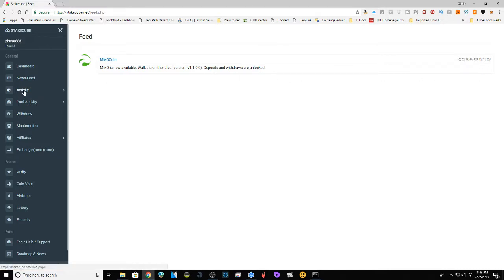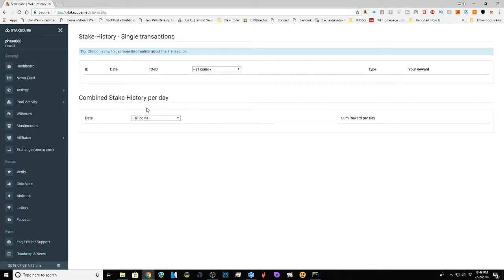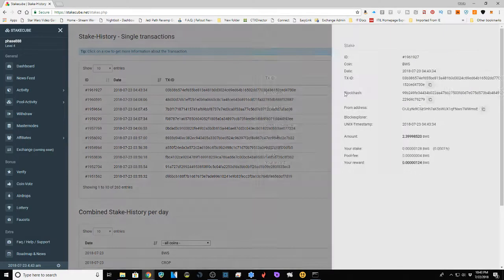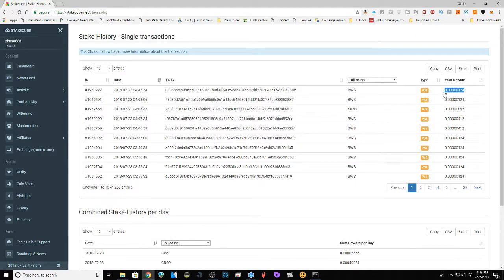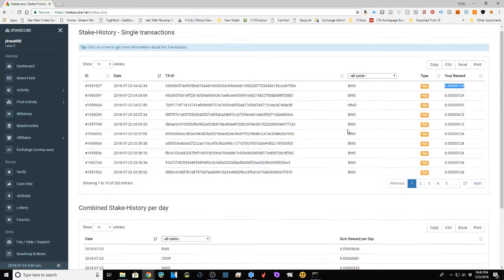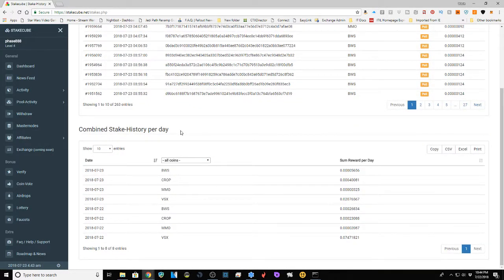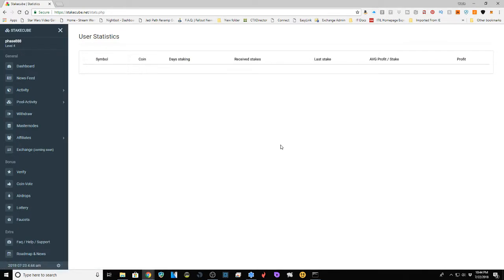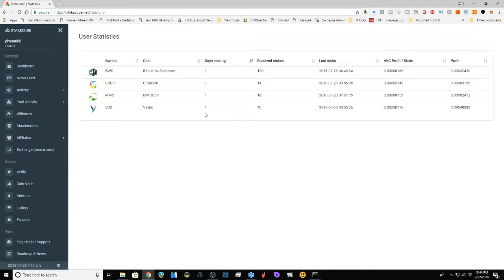The dashboard is your coin cockpit — it tells you where all your coins are, and you can check your masternode slots. You can go to the newsfeed, which says MMO coin is now available. You can go to your activity and see all the activity on your stakes. I like the level of granularity they put into this website. The single transaction history tells you the coin, like BWS, and how much reward you got.